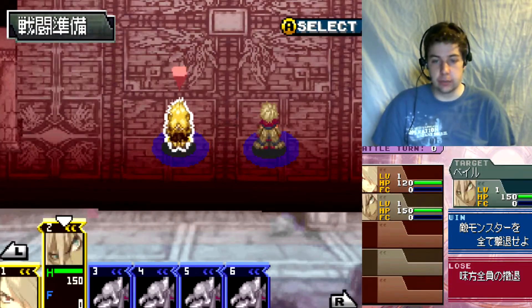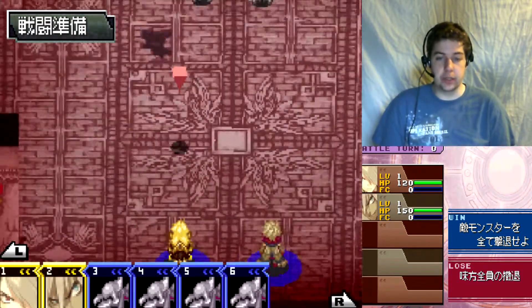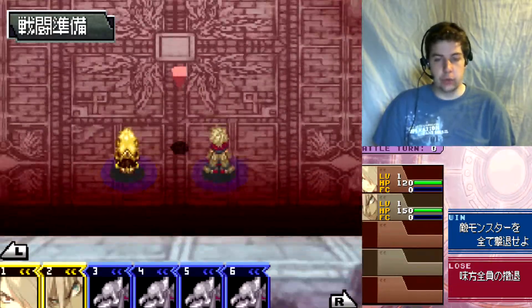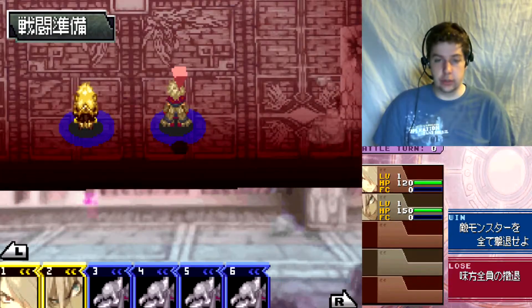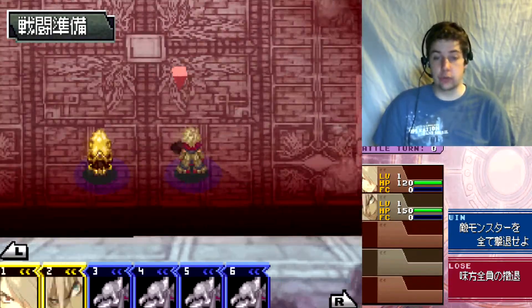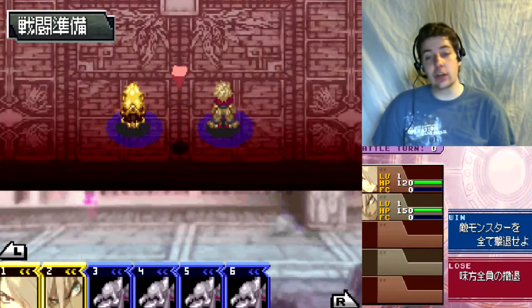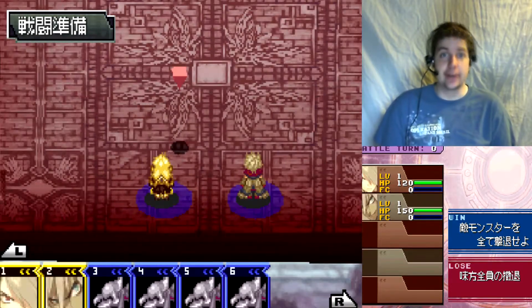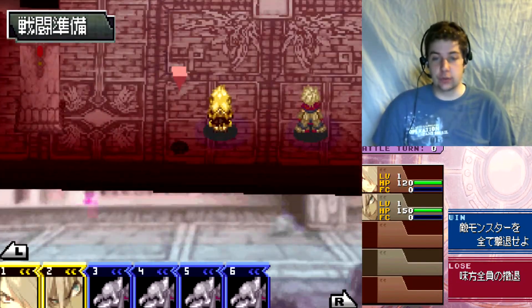I could probably look up a guide or something. I know on Wikipedia they have the names of every character, but I don't know that they put them in any particular order, so I'm not entirely certain which name refers to which character. I did look up on GameFAQs to see if there was a guide, and there was one in Spanish, so screw that.